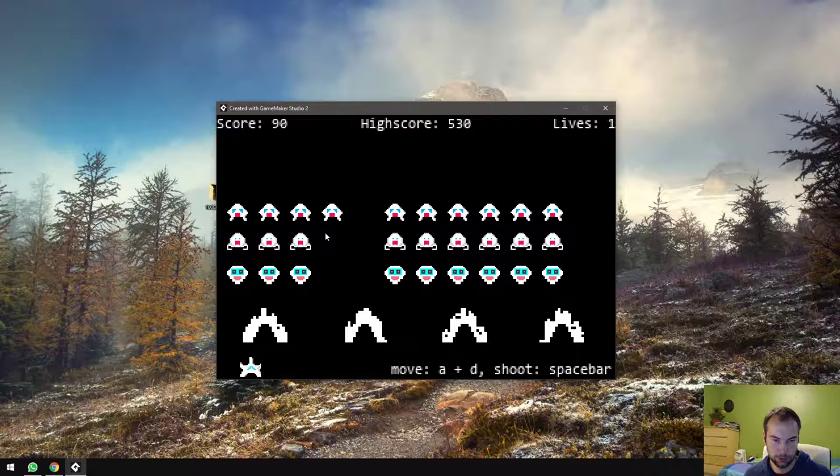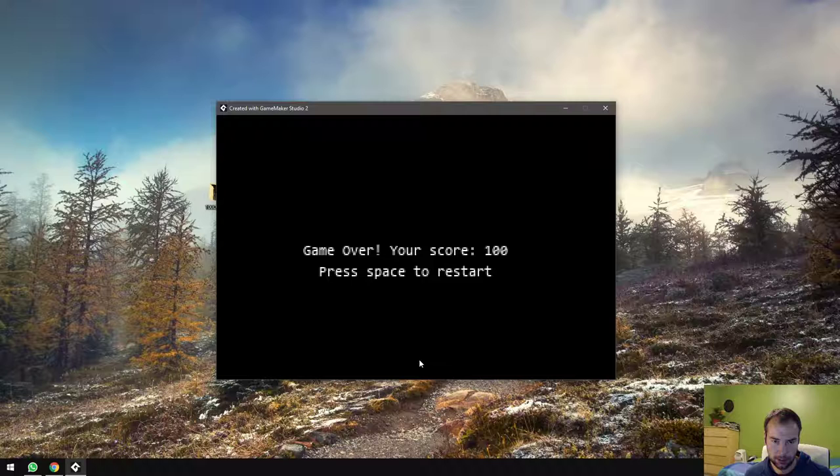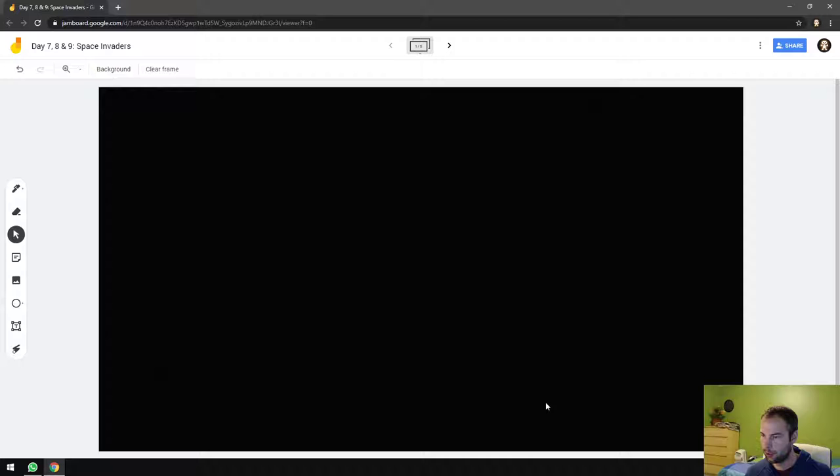You've got some barriers, you've got our hero, bullets flying from both the bad guys and the good guys, an explosion effect, and instructions that tell you how to play. And of course we have a game over screen which has some kind of object probably listening for a space press to restart the game.